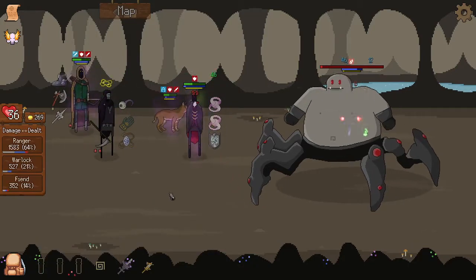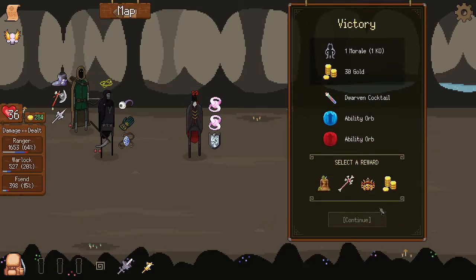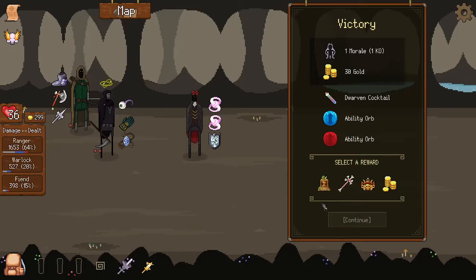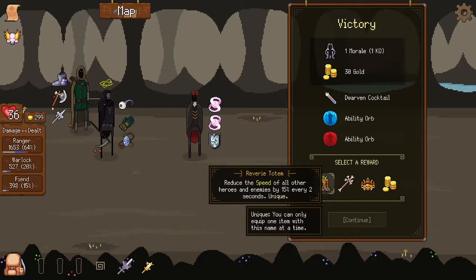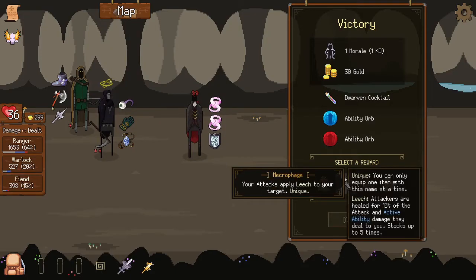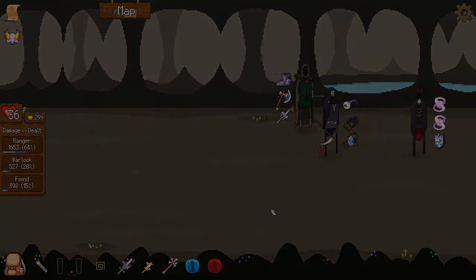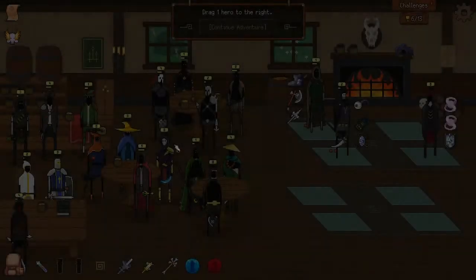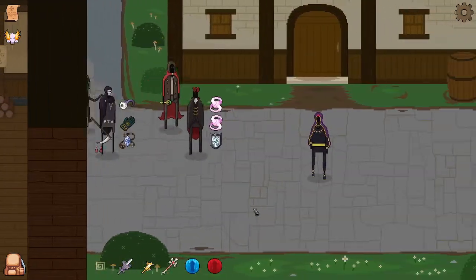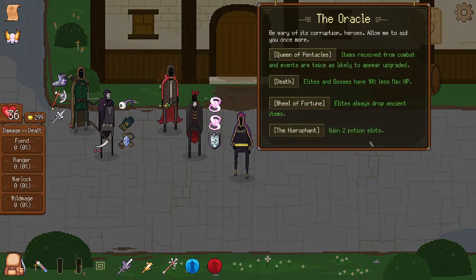We got disarmed — that was not fast enough. It's okay though. Attack leech — attackers are healed for 10% of the attack. I know that the reverie totem is very strong, but I really want to try a leech build with the Ranger healing himself and everybody else. So let's try this — we won't even be having a healer other than the Warlock. I think it's a good idea to get some leech going. We are definitely going for the wild mage — we got all the items that he needs to be very effective.